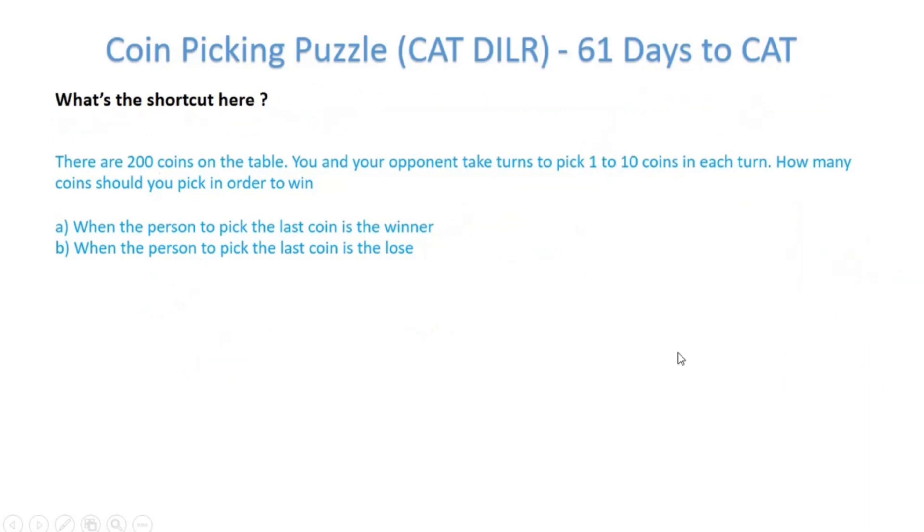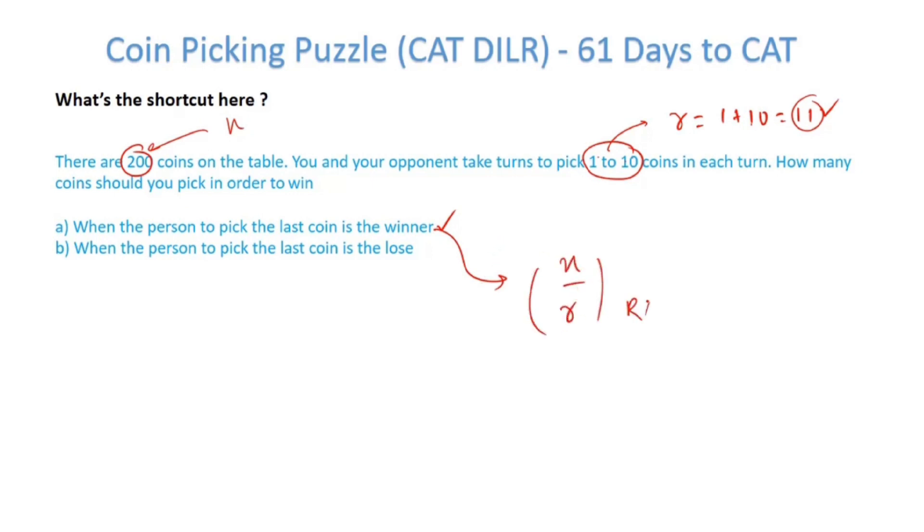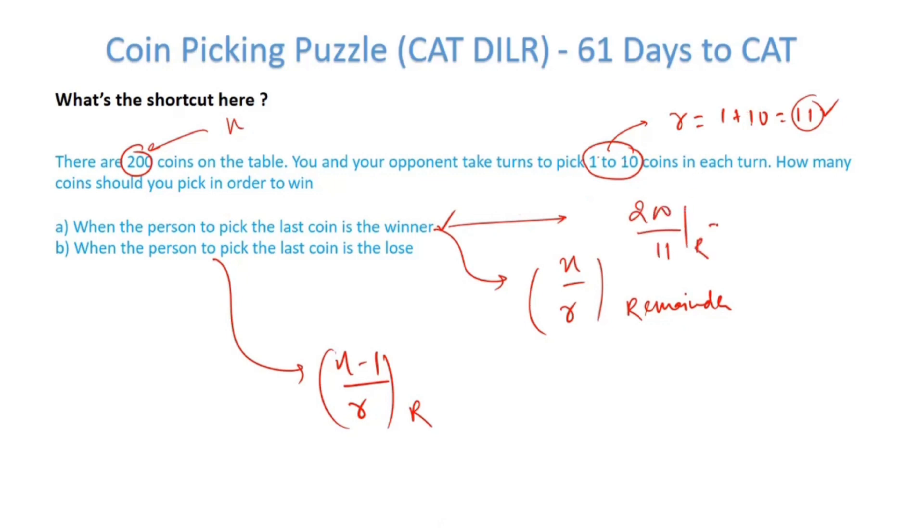Here's the shortcut. Let R equal the sum of minima and maxima — here R equals 1 plus 10 which is 11, the controlling factor. Let N be the total number of coins, which is 200. In the first case (last coin = winner), the answer is the remainder of N divided by R. For N equals 200, R equals 11: remainder is 2, so pick 2 coins. In the second case (last coin = loser), it's the remainder of (N minus 1) divided by R. That's 199 divided by 11: remainder is 1, so pick 1 coin.